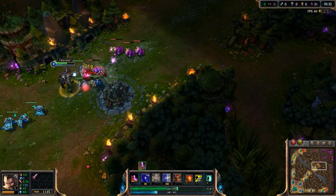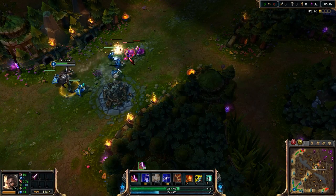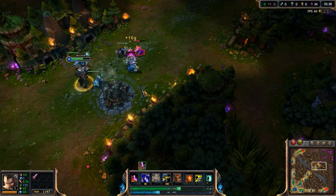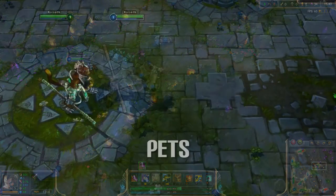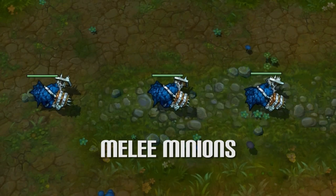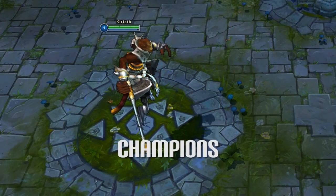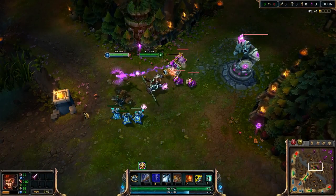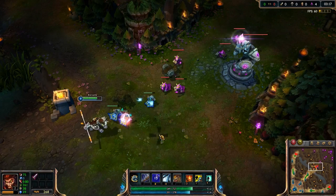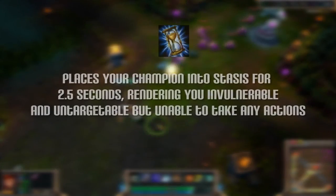Turrets have a set order in which they attack nearby targets, which makes it relatively easy to spot when you're going to be attacked. The attack order is: 1. Enemy pets, like Wukong's decoy. 2. The nearest enemy siege minion or super minion. 3. The nearest enemy melee minion. 4. The nearest enemy caster minion. 5. The nearest enemy champion. Turrets will attack their current target until that target dies, moves out of range, or becomes untargetable through items like Zhonya's Hourglass or abilities.